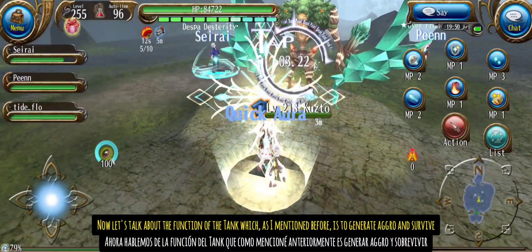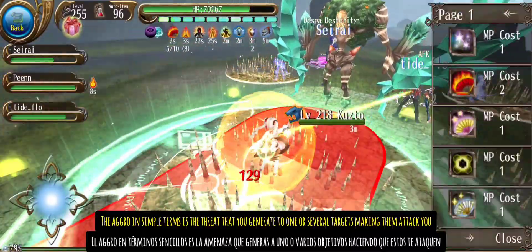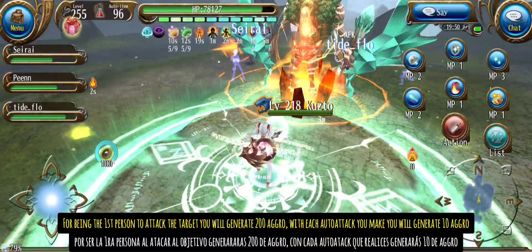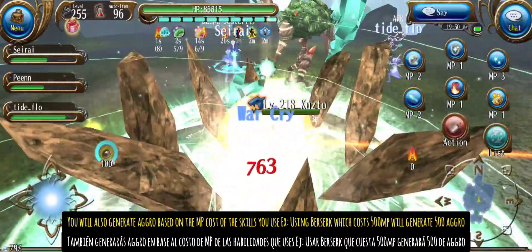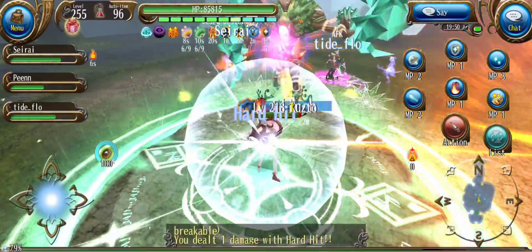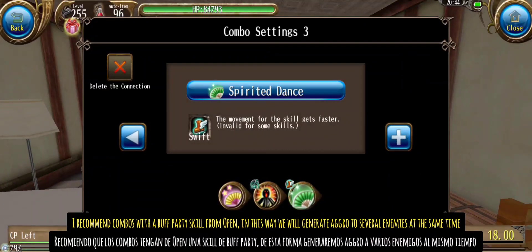Now let's talk about the function of the tank, which as I mentioned before is to generate aggro and survive. But what is aggro and how can we generate it? Aggro in simple terms is the threat that you generate to one or several targets making them attack you. For being the first person to attack the target you will generate 200 aggro; with each auto attack you will generate 10 aggro. You will also generate aggro based on the MP cost of the skills you use. For example, using Berserk which costs 500 MP will generate 500 aggro. We will use combos to generate the most aggro while spending the least amount of MP possible. I recommend combos with a buff party skill from open, so we will generate aggro to several enemies at the same time.